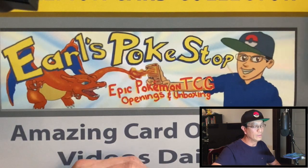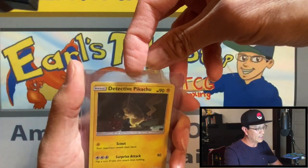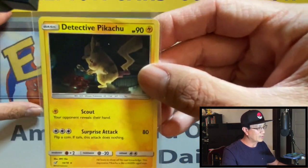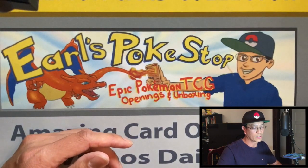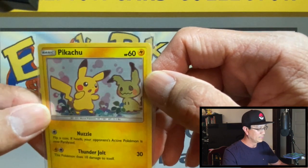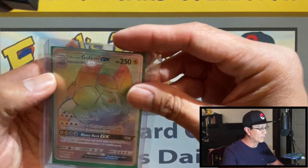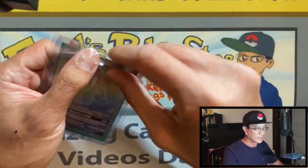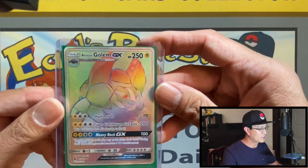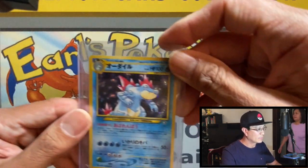First off we got the Detective Pikachu holographic card — I got this one already but it's still pretty awesome, that's a holo card. Next up, looks like a promo card — Pikachu and Mimikyu, very nice. Then we got the Alolan Golem GX rainbow rare. Not too sure which set this came from, but that is an awesome card — a rainbow rare, guys!